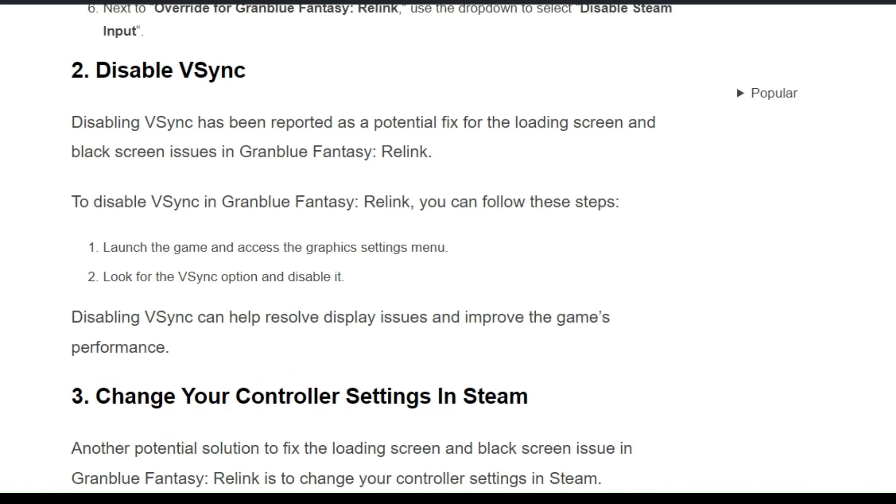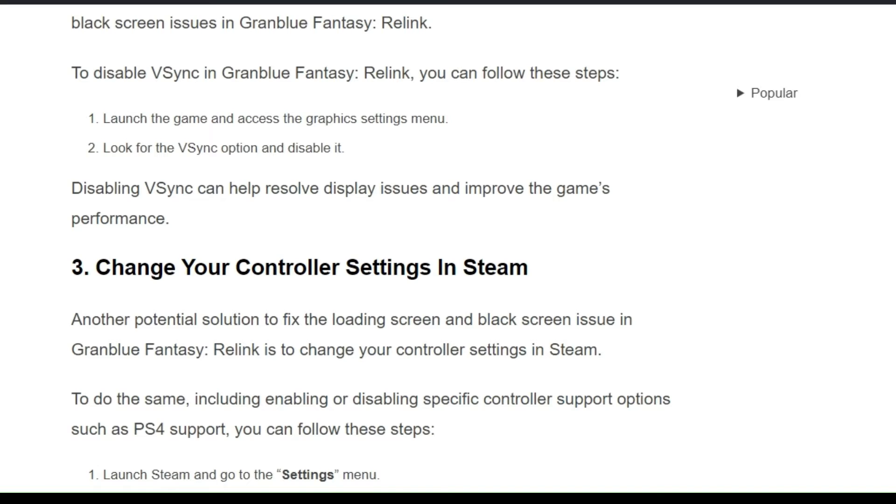Solution 2: Disable vSync. Disabling vSync has been reported as a potential fix for the loading screen and black screen issue in Granblue Fantasy Relink. To disable vSync, follow these steps. Firstly, launch the game and access the graphics settings menu, look for the vSync option and disable it. Disabling vSync can help resolve the display issue and improve game performance.